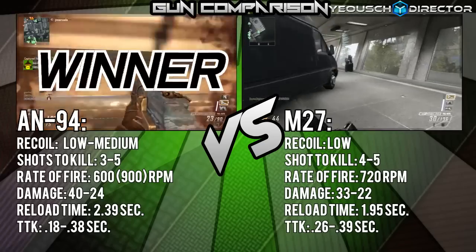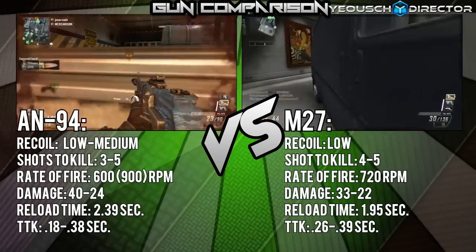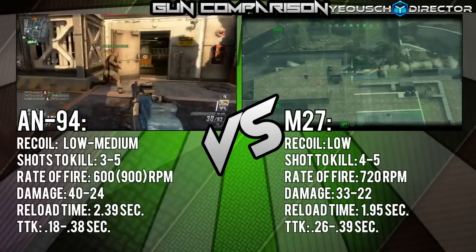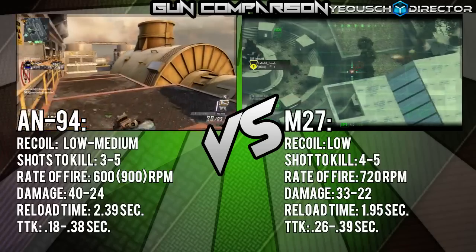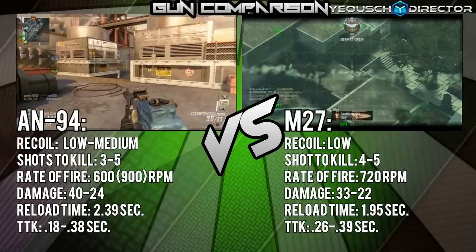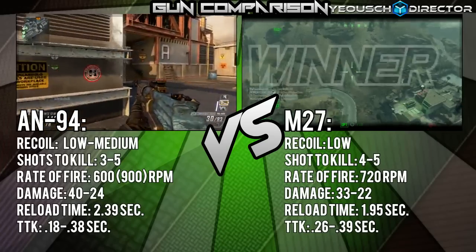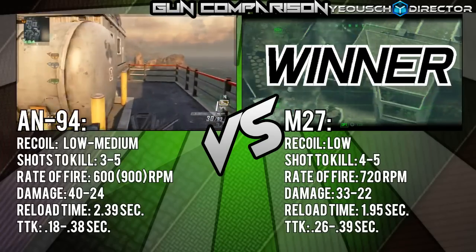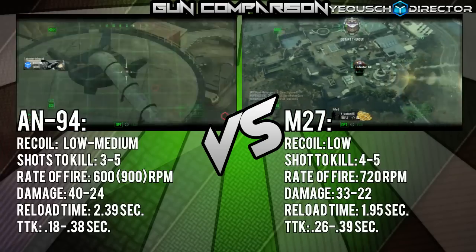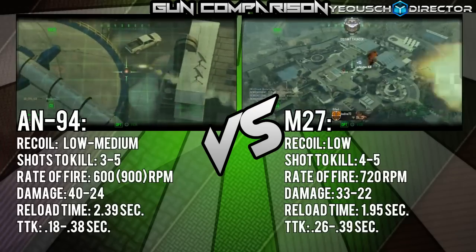Moving on to reload time: the AN94 reloads in 2.39 seconds, while the M27 reloads in 1.95 seconds. The M27 reloads about a half second faster than the AN94, so the M27 wins in the quick reload category.